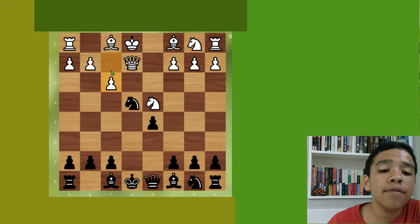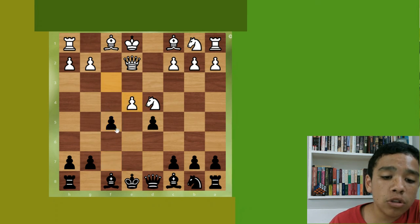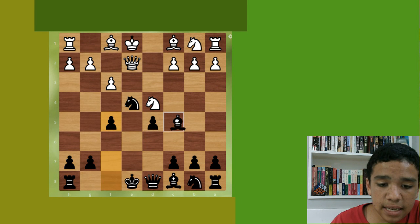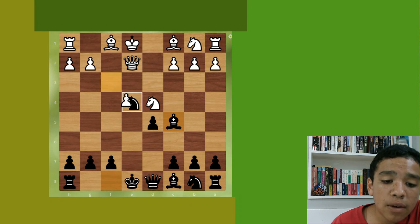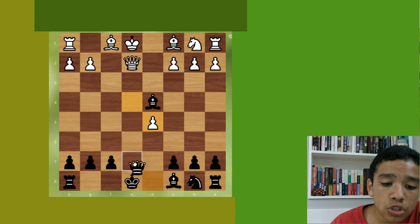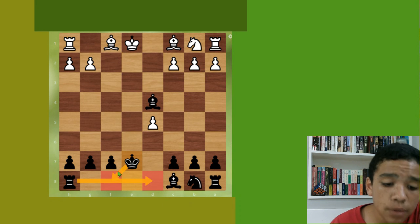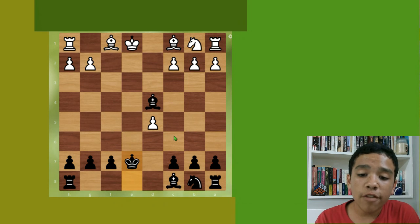After you take and defend with d5, as soon as white plays f3 there's nothing you can do to save the knight — don't try defending with f5 because you'd lose material. What you'd want to do instead is attack the other knight with bishop c5. Then when they take you can take back. Even if they take with check you just defend, they take, and you continue playing. You may not be able to castle and may have to bring your rook over and manually castle — that's totally fine.